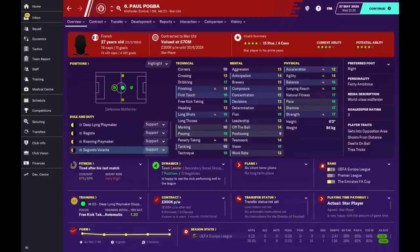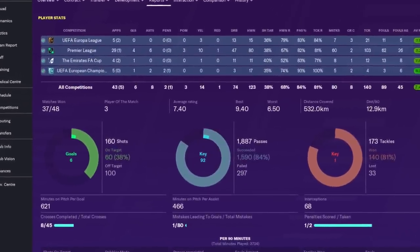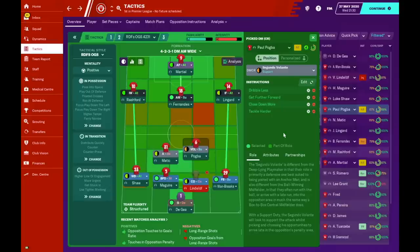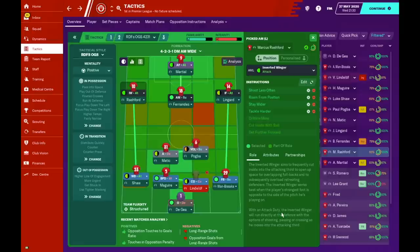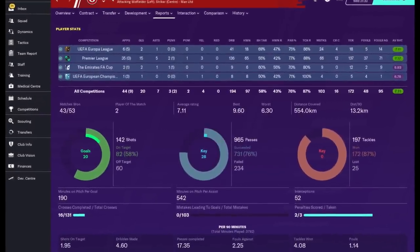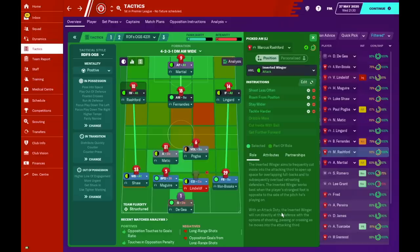On the right side of midfield — the Pogba role — I've gone with the Segundo Volante because this player has the capabilities of doing more than one task in midfield. I'm asking him to dribble less to feed attacking players more quickly, get further forward when in possession, and like the anchorman, close down more and tackle harder. On the left side of attack, the inverted winger paired with the attacking wing back creates a nice overload and overlap. I'm asking the inverted winger to shoot less often, roam from position, and stay wider to stretch the pitch while making nice inside runs.